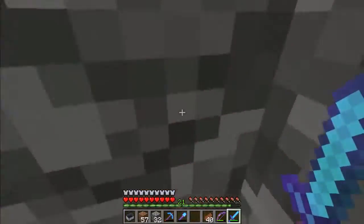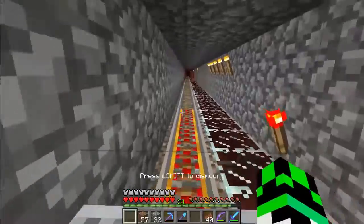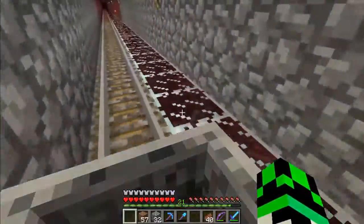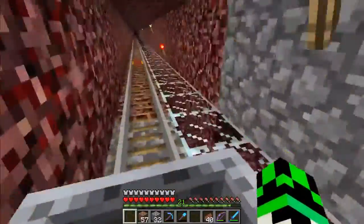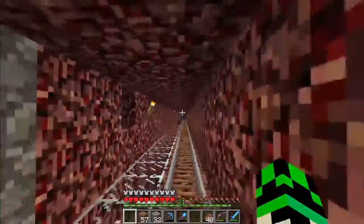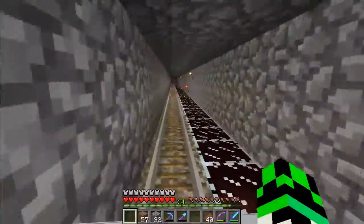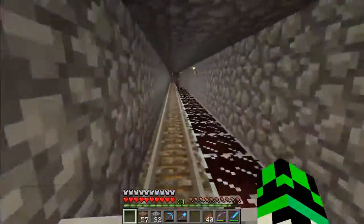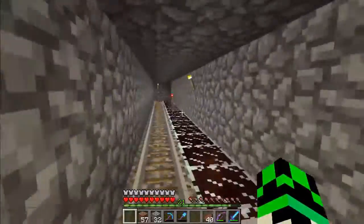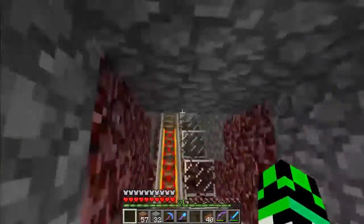Now this is the next journey. The reason why we have glass everywhere is that, at least when we played, enemies did not spawn on glass — there was glass over my head so enemies wouldn't spawn on the rails. So basically it prevents pigmen or anything from getting on the rails and bumping you out of the way.